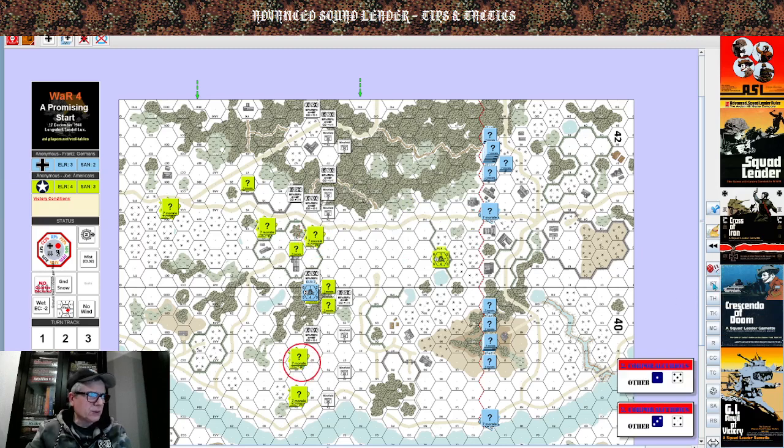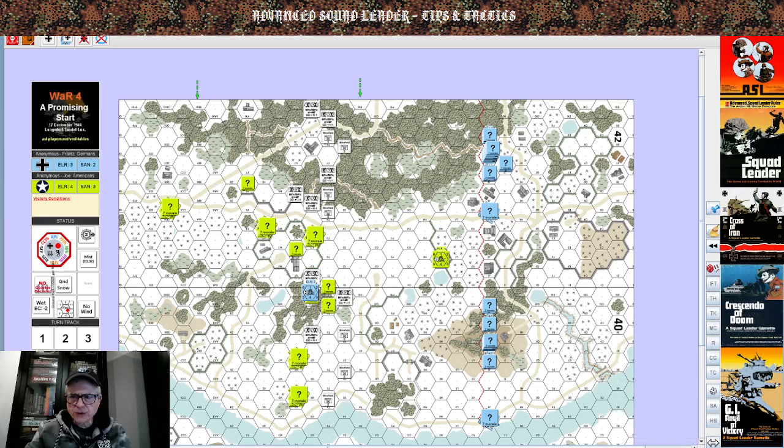Two fives — I can't roll anything less than a five, so I'm not going to bother entrenching the troops here. All right, let's go down the checklist. I always have the essential sequence of play by the late Joe McLeod on PDF when I'm playing.